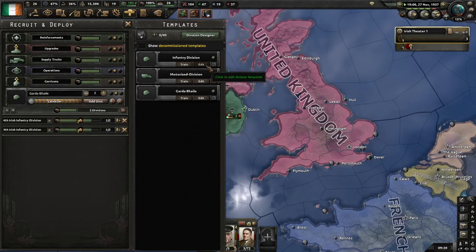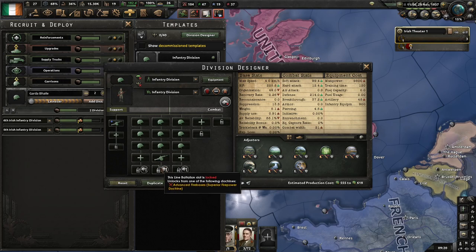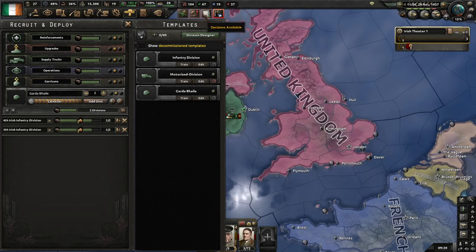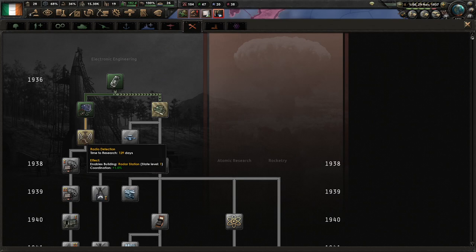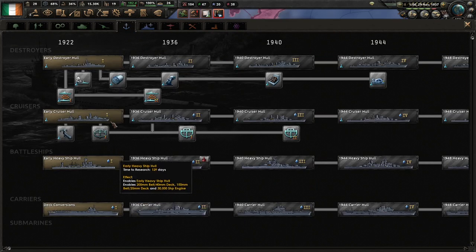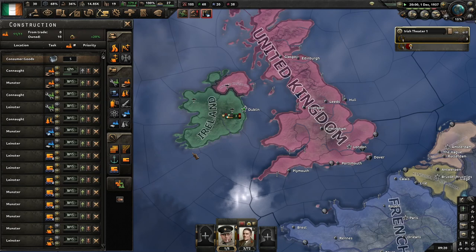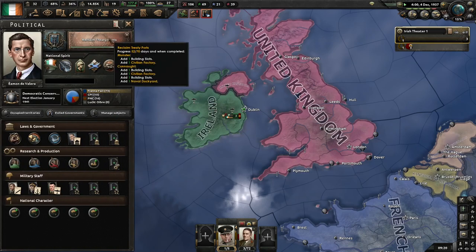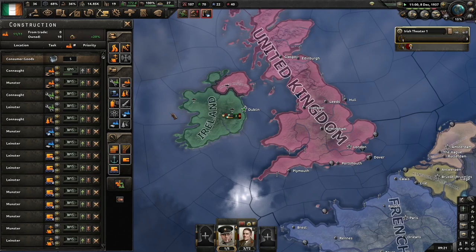The other thing that recon does now, before I forget, is that it will buff the artillery soft attack by telling them where to shoot. I'll get this destroyer research out of the way because we are going to need destroyers. Normally when I'm playing as Ireland I just go all in on submarines because there's no point in anything else. But if we have the extra convoy output coming, I see no reason not to do that.